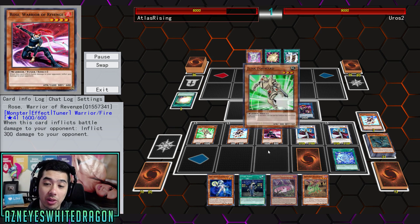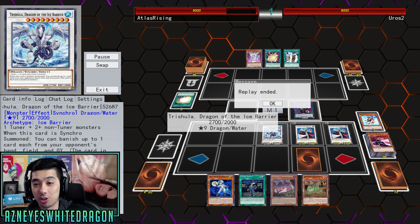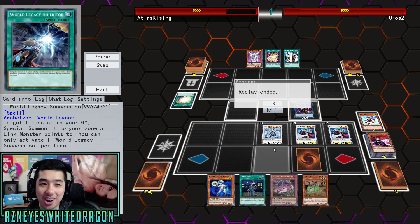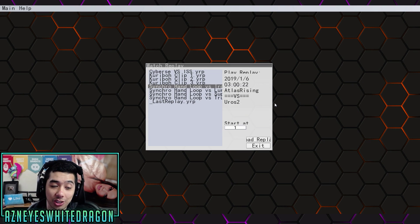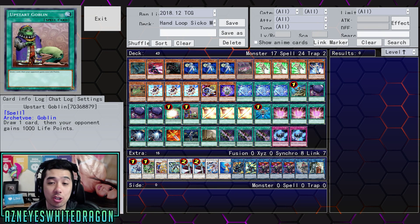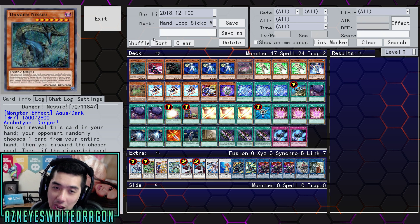We're going to go ahead and de-synchro. Look at this play — you're able to make Trish, get rid of a card, draw two cards. I think it's unfair, and I don't think anyone's going to disagree with that. Shoutouts to my boy Atlas Rising for figuring out this deck and giving me some gameplay for you guys. If you want to check him out, he'll be in the pinned comment. Onwards with the deck profile.